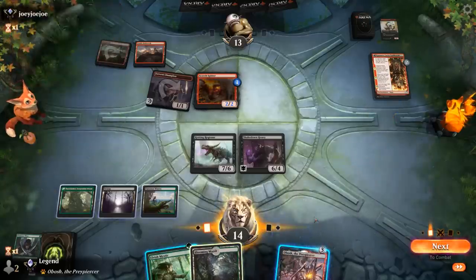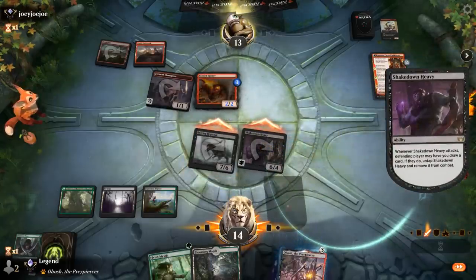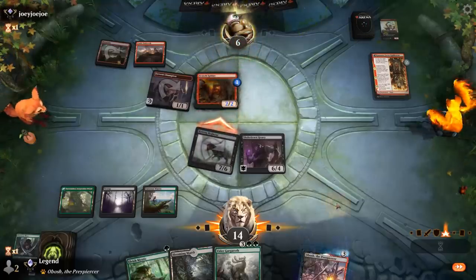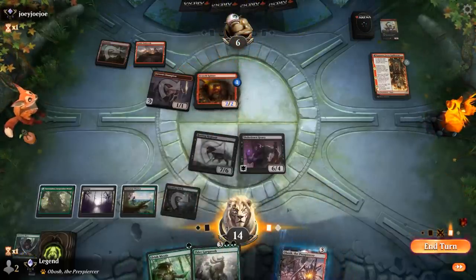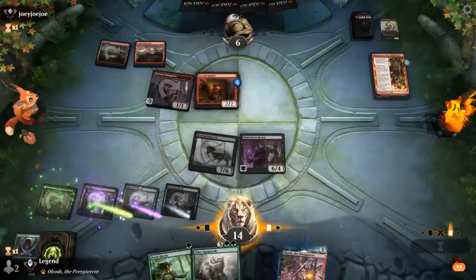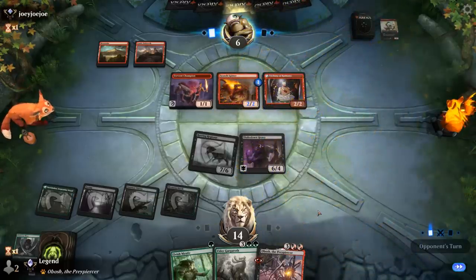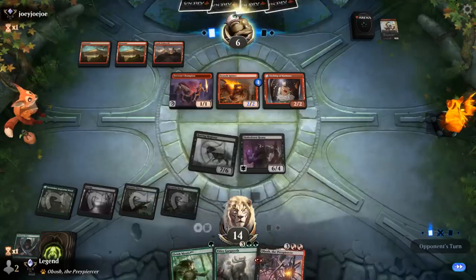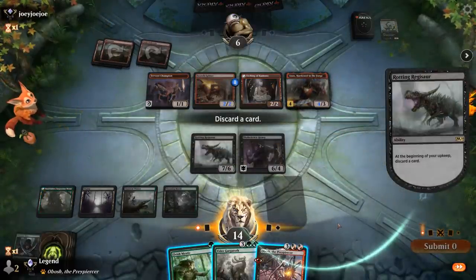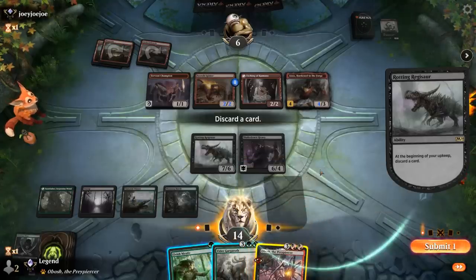We can put Greathenge in hand, play a tapped land, and next turn maybe cast it. But we can also attack first and see if we get to draw off Shakedown Heavy, since this is presenting lethal — opponent either has to chump or let us draw. We draw Gargroth. Now we can put Greathenge in hand and play a tapped Blooming Marsh, or play an elf but then discard Gargroth and we won't be able to cast Greathenge yet. Hoping to draw a land is probably better. We could also discard a five-drop and keep Mystic to guarantee enough mana next turn.